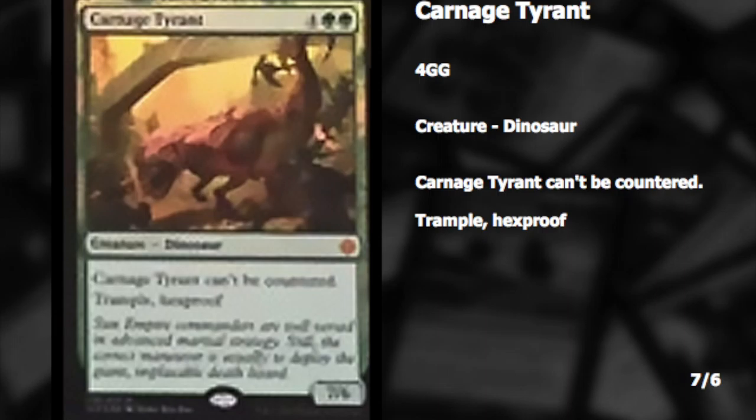The next card is a dinosaur — Carnage Tyrant. It costs six, cannot be countered, trample, hexproof, it's a 7/6. A lot of you might think this doesn't look that great, it's just kind of a midrange card. But the hexproof is very very important on this type of card. It looks like it's a mythic from this picture, which would be questionable, but I am very excited for the dinosaurs and hopefully they have some type of dinosaur lord, which would be really fun.